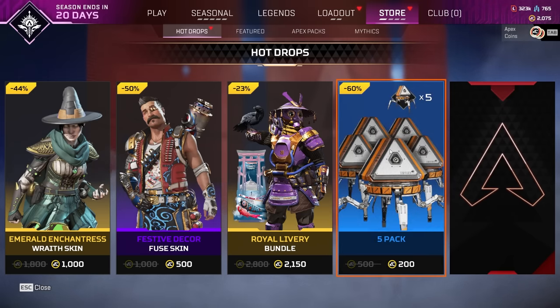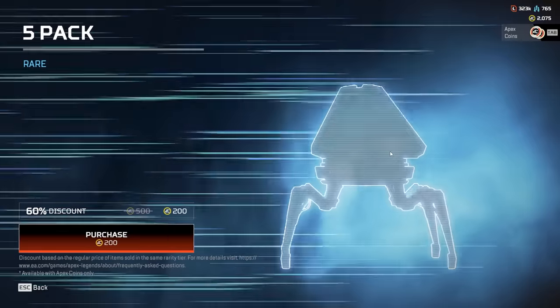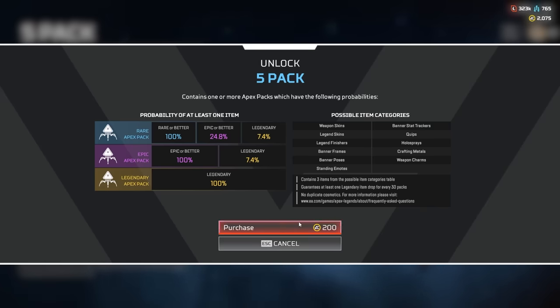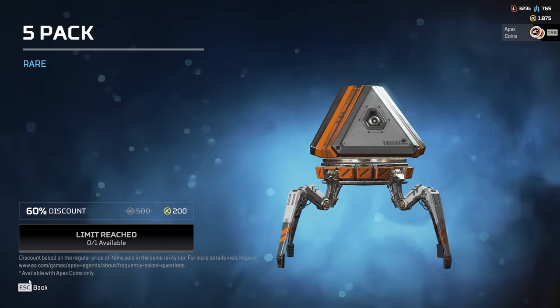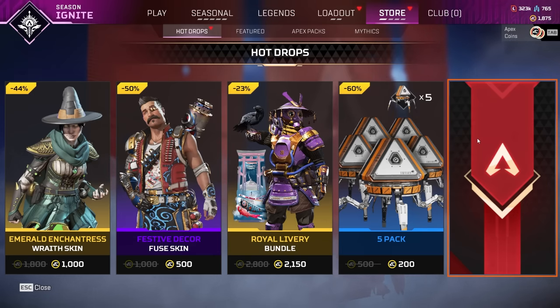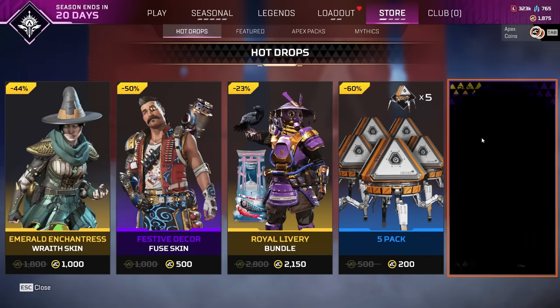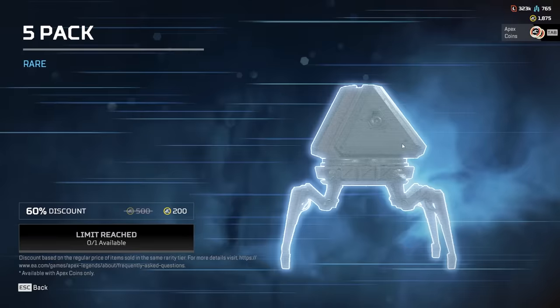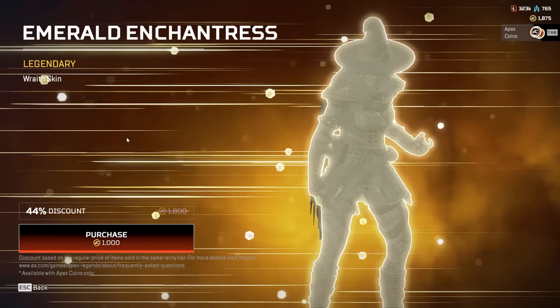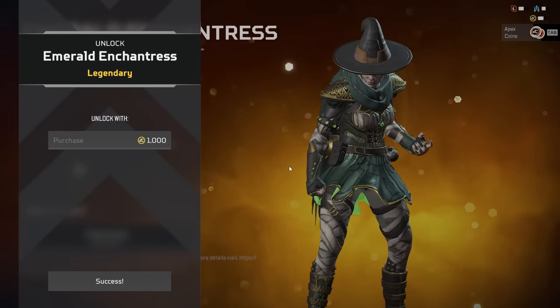Here we go. A five pack — oh, look at that. A five pack for 200 Apex coins? I may as well. I'm so close to getting the Heirloom — the Buster Sword. Wait, has it ended? Maybe it did end. Oh well, if it did, not a big deal. I'm so close to almost getting it for free, sort of. Fifth pack — Revenant from the Deep skin. The Wraith one's the best here, so I think we're going to go for that. That's a pretty cool system.